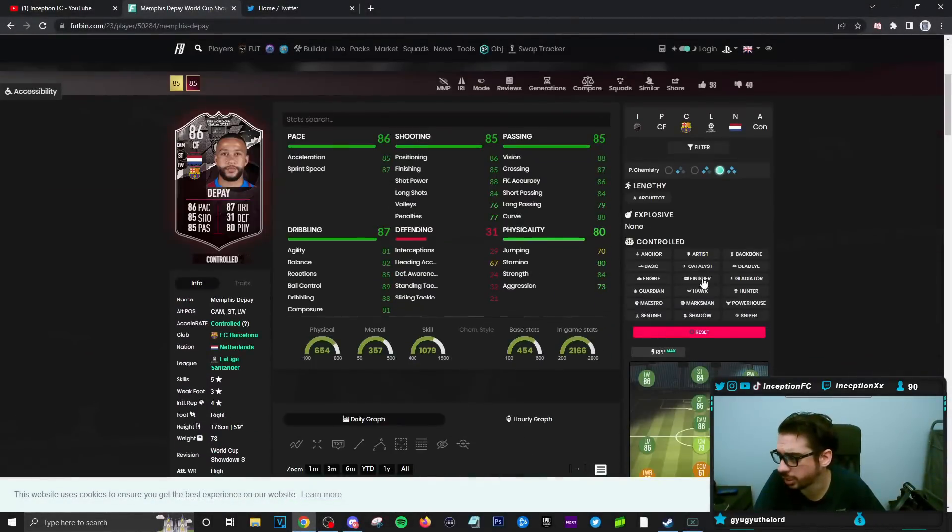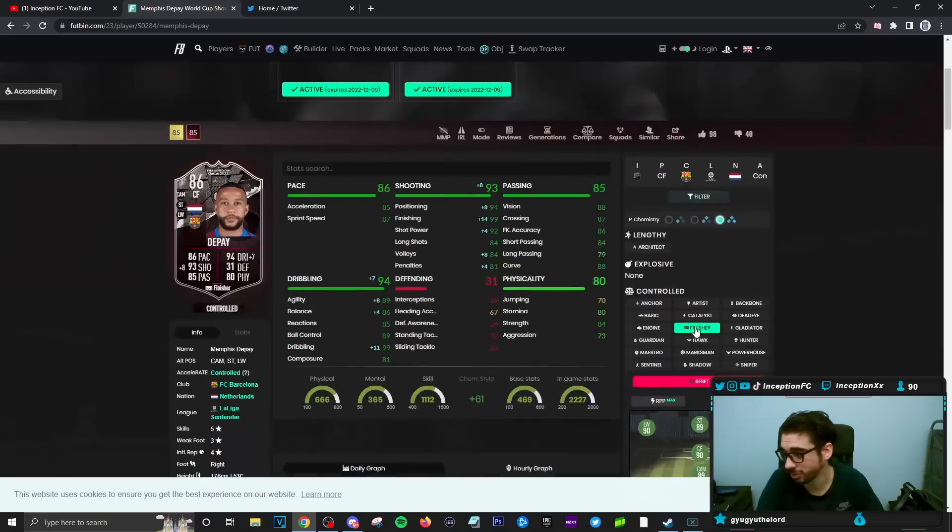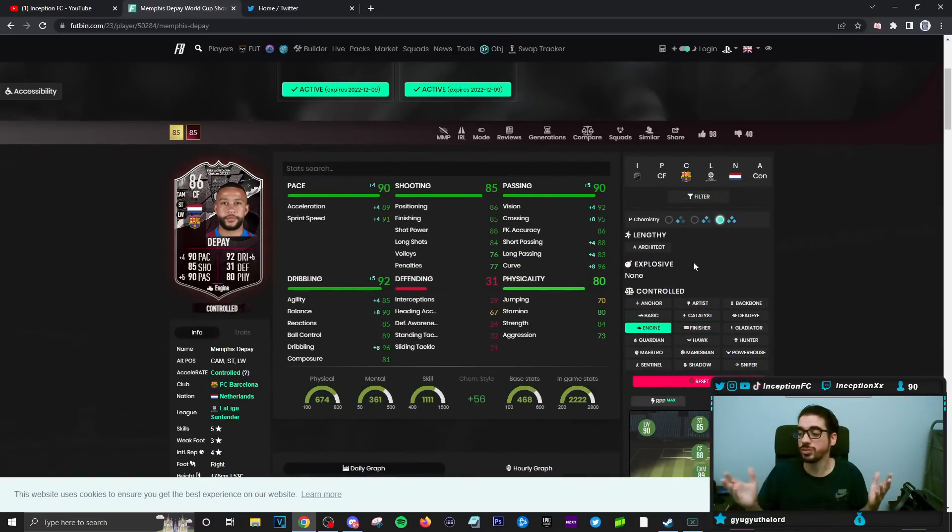With Depay in game, we're going to give him an engine. It might actually have to be a finisher chemistry style flex because the agility, balance, and dribbling of the card is formatted poorly. Yeah, your showdown cards are very sus — I'm just going to point that out. Because guys, even if these cards get upgraded, this card needs really big improvements in dribbling, pace, and base card stats for shooting and passing.